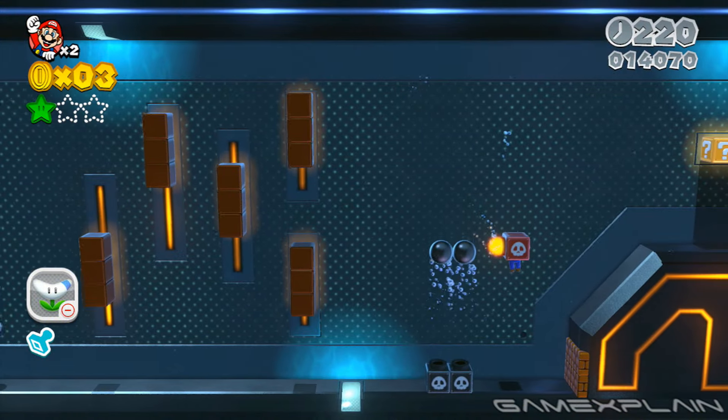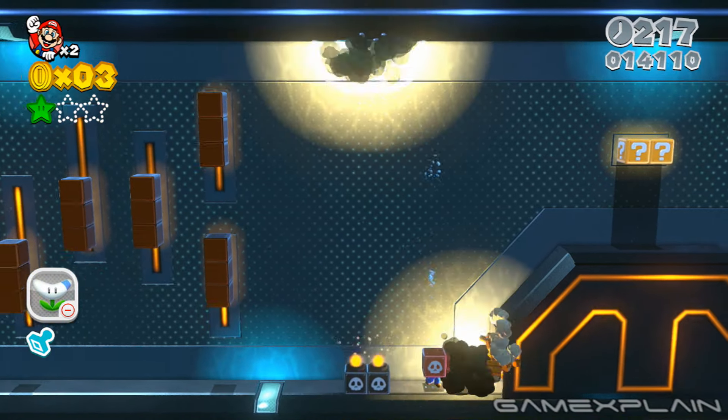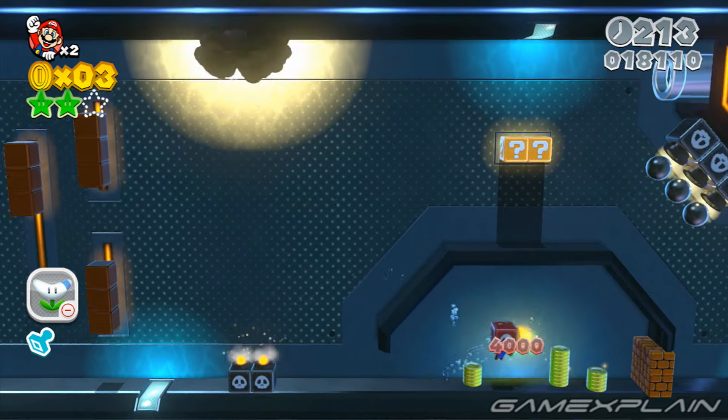When in the swimming section, use the Cannon Box to break through the blocks on either side of the first orange structure to find green star number 2 inside.